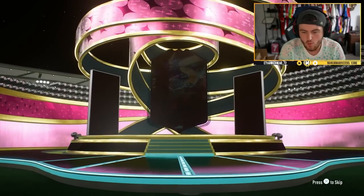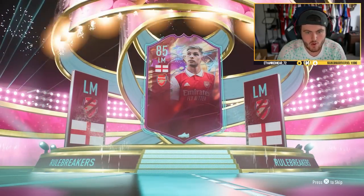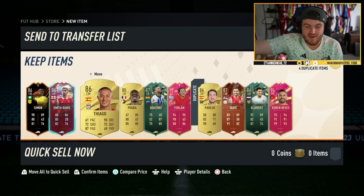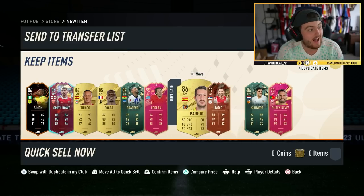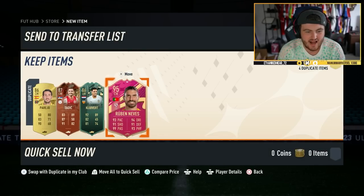We're going to do another 85 times 10 because they just got redone at six. Basically no Footies on the front — it's going to be a Rule Breaker, Emil Smith Rowe. Not ideal at all. Hey, we got two again! We got Ruben Neves and Diego Forlán — very nice. We'll take that.